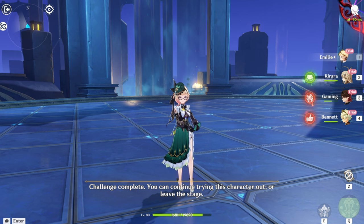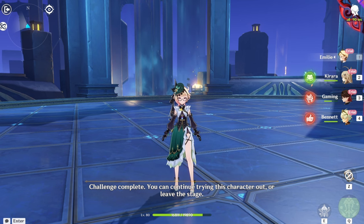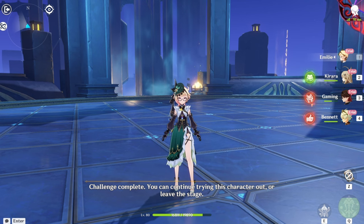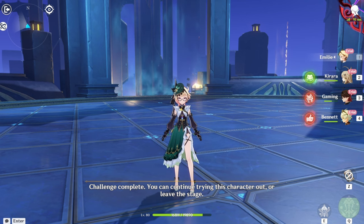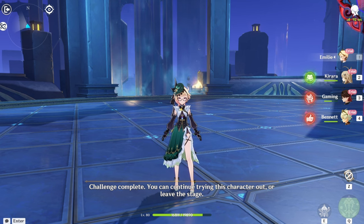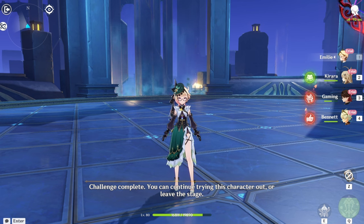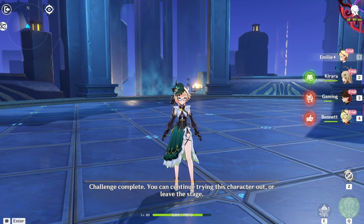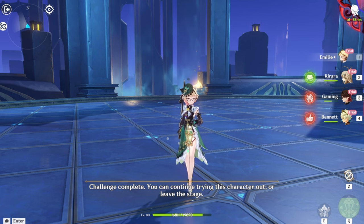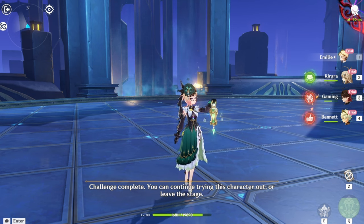Permanent pyro application on enemies is extremely, extremely good, because the only characters that were able to have consistent pyro application were Zhongli with Guoba and PyroNado, or Touma with Q. Emily is a great addition for characters that really do need pyro application to do elemental reactions. And again, Natlan is going to come out very soon, so this is just going to be elevating Emily further. I will say right now: Emily is really good, and in the future she might be one of the best characters in the game, no doubt.